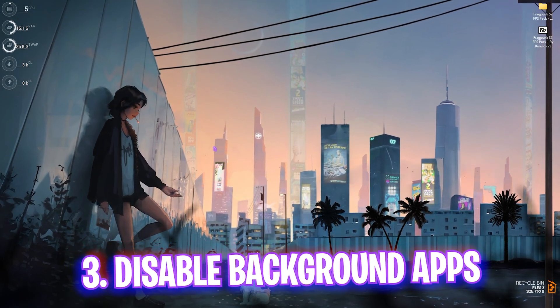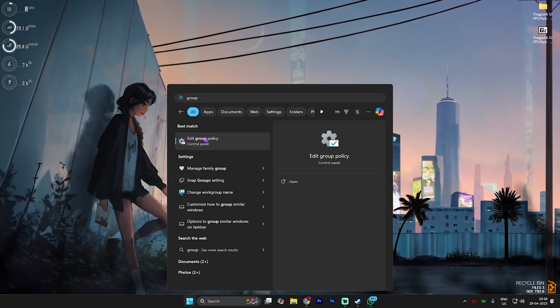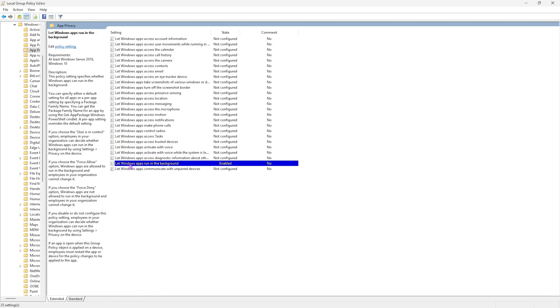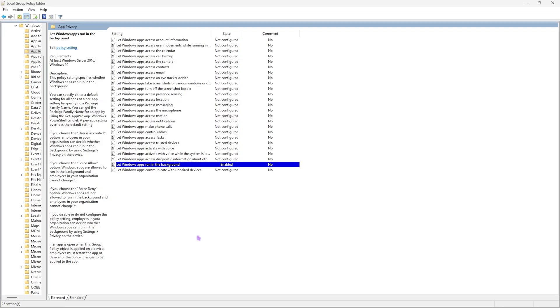The next step is disabling unwanted background applications. Search for Group Policy Editor and open Edit Group Policy — this step is only available for Windows Pro users. Double-click Computer Configuration, locate Administrative Templates, then Windows Components, and find App Privacy. Double-click it and look for 'Let Windows apps run in the background.' Double-click that, click Enable, and set the default for all applications to Force Deny. This ensures all background apps are denied and frees up your computation resources.